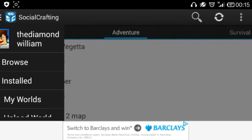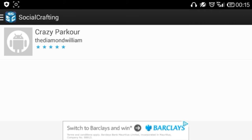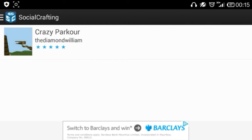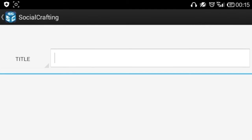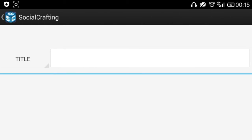Apparently I can't scroll down, but we're gonna go to My Worlds. As you can see you load in the Crazy Parkour map — I apparently could also call it Crazy Poppers or Crazy Jump. Let's go back. In order to search, you click on the search button up here, the magnifying glass.